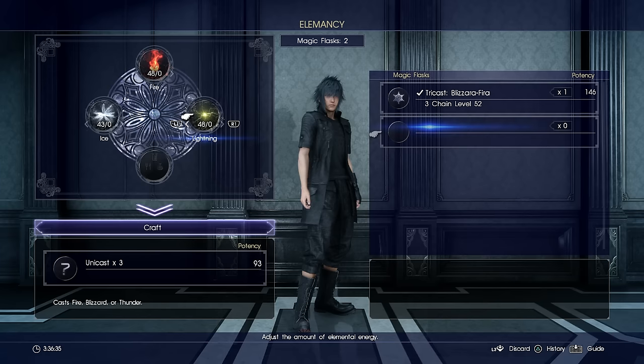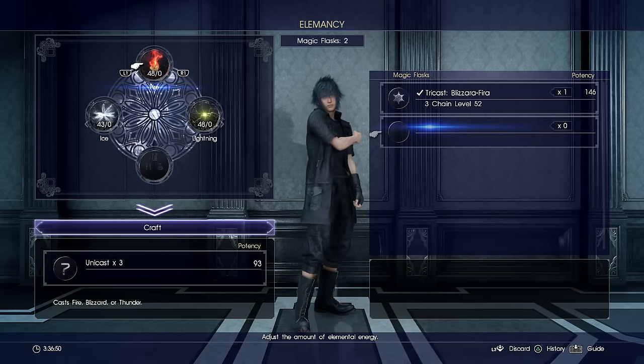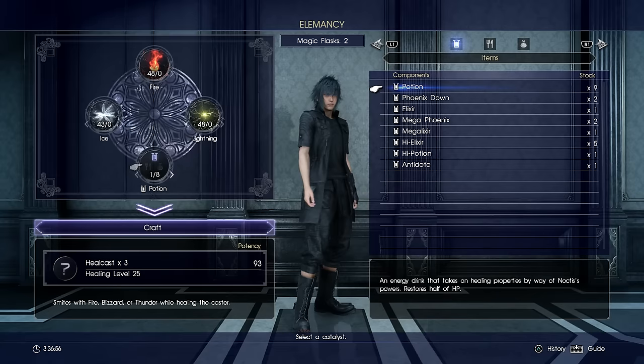Once you reach a certain potency it will actually level up. If you go above 99 potency it will level up to the next skill, as indicated by my other magic flasks on the right — I have a tri-cast, a blizzara and firaga. That's because my potency went over 100 and became the next level of skill.